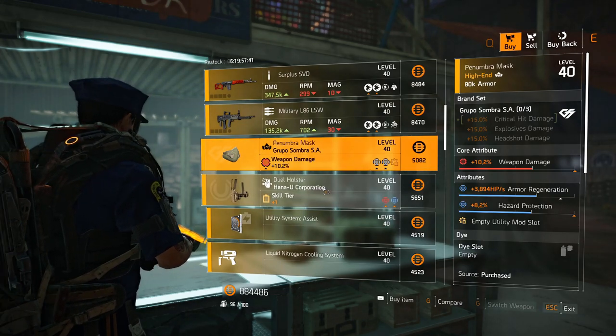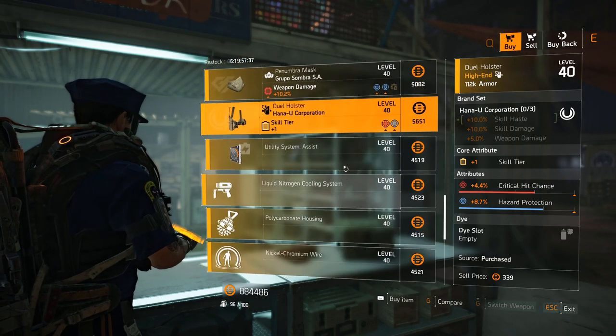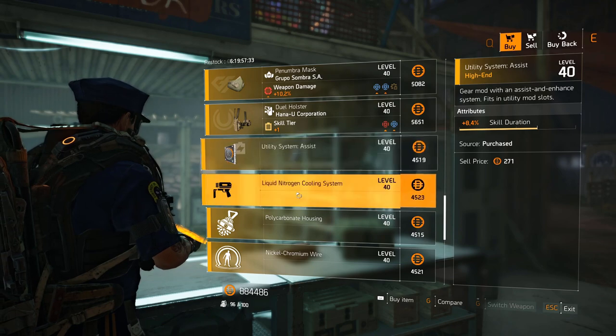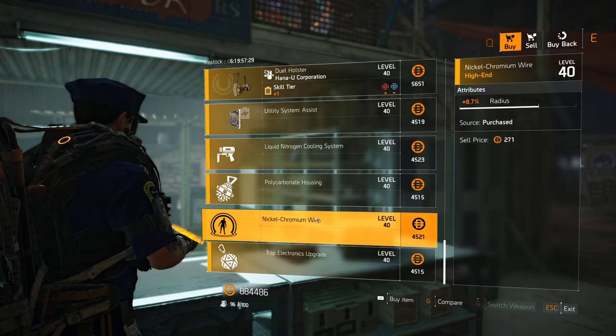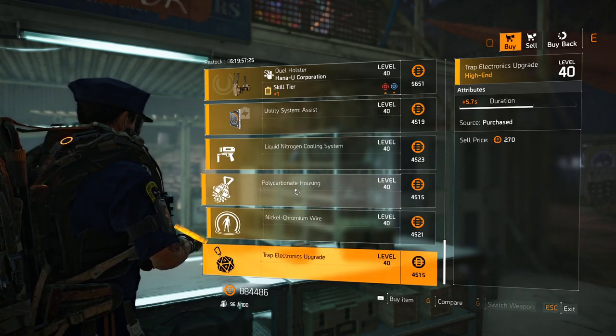Group of Summer mask with hazard protection and armor regen. Honey U holster with crit chance and hazard — could be an interesting hybrid build piece. Utility mod slot: 8.4 percent skill duration. Chem launcher: 6 percent skill haste. Hive: 7.3 percent health. Pulse: 8.7 percent radius. Trap: 5.7 second duration.